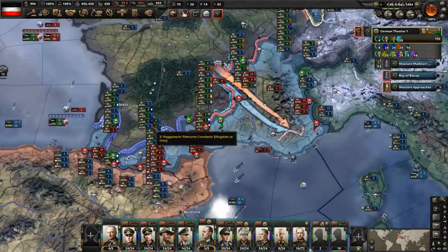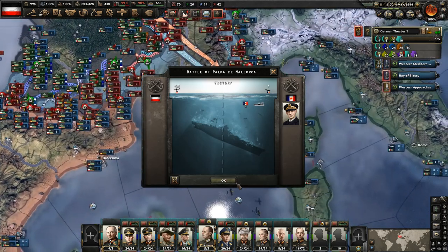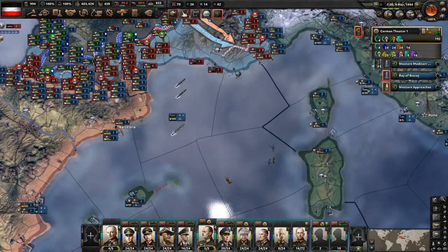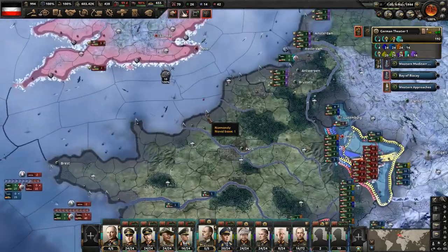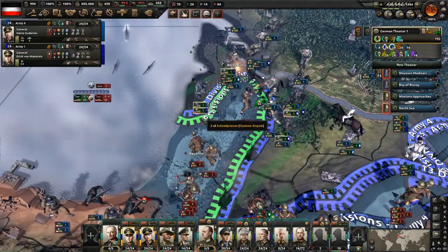Very effective sinking all these convoys, just running through their oil supplies. Four submarines sunk there. Destroyer sunk there. They're using all that fuel because they've got their fleet out there and that big air force, which is costing them just as badly as it costs us.